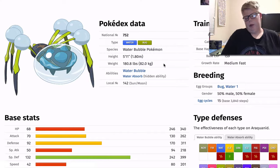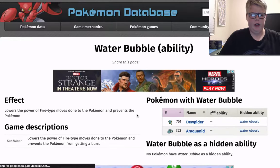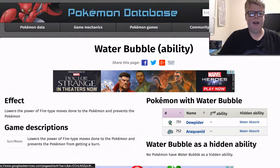So I'm going to go over Water Bubble real quick. It halves the damage of Fire-type attacks done to it, so it basically gives it resistance to fire, making it basically just a water type — but it adds Bug for weakness to Flying and Rock. Basically resistance to fire. Can't be burned, which is also very good. Dealing with Torkoal Heatwave and Arcanine could target it, but Water Bubble gives it a resistance basically. And then the big whammy for this ability is that its Water-type attacks do double damage.